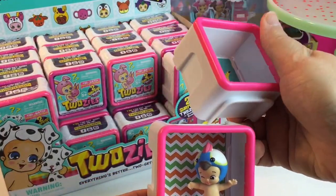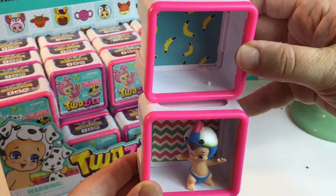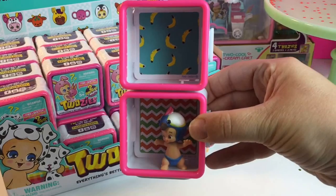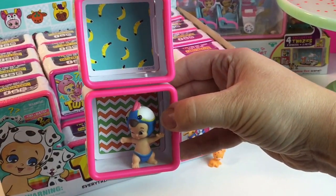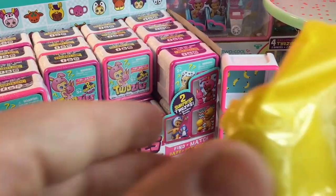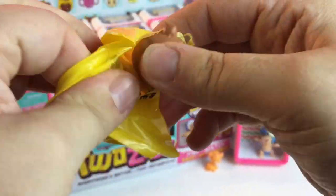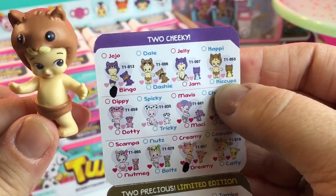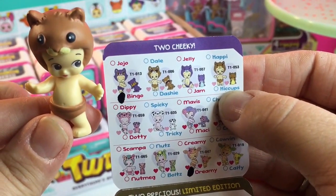In case you didn't know, these Twosies slide onto each other — the Twosie boxes — so you can connect and make a big wall of Twosies. Who'd we get? I hope we get a neon baby. We got Happy and he's part of the Two Cheeky.